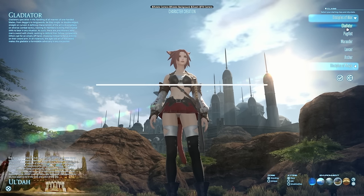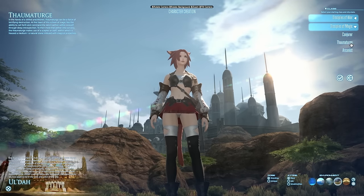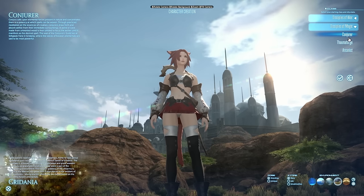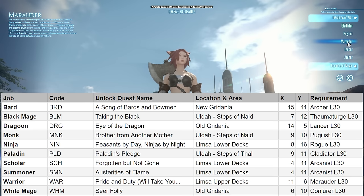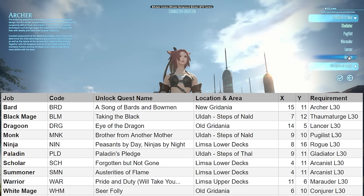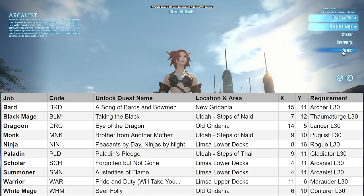Finally, you'll be able to choose your starting class: Gladiator, Pugilist, Marauder, Lancer, and Archer for Disciples of War, and Conjurer, Thaumaturge, and Arcanist for Disciples of Magic. You choose Gladiator if you ultimately want to be a Paladin, Pugilist for Monk, Marauder for Warrior, Lancer for Dragoon, and Archer for Bard. Under Disciples of Magic, Conjurer leads to White Mage, Thaumaturge to Black Mage, and Arcanist to Summoner or Scholar — Arcanist is unique in that it leads to two different jobs.